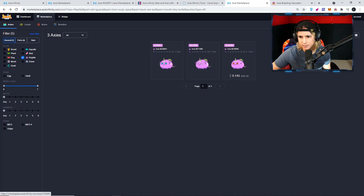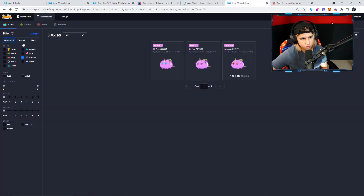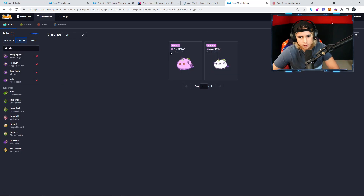I already bought an axie that has what I need to breed, and these are my calculations right here. So I have this axie and this axie, and I will get tiny turtle at 53%, scaly spear at 84%, red ear at 75%, and then iguana or gila. If I get gila as well, it's very rare. So if I go to the parts and I look up gila — there's only two of those, and one of them I own myself.